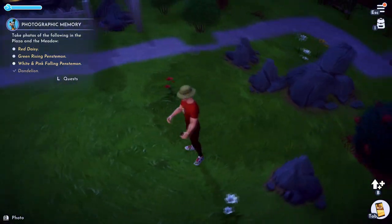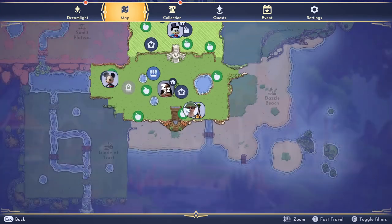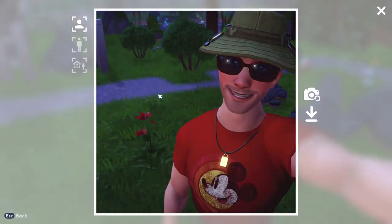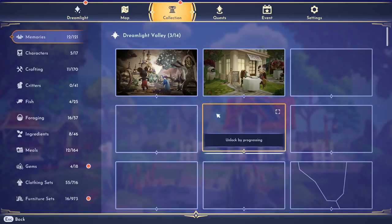I think that's a red daisy right there. I'm going to show you where I am on the map. There we go — say cheese! The flower was smiling.